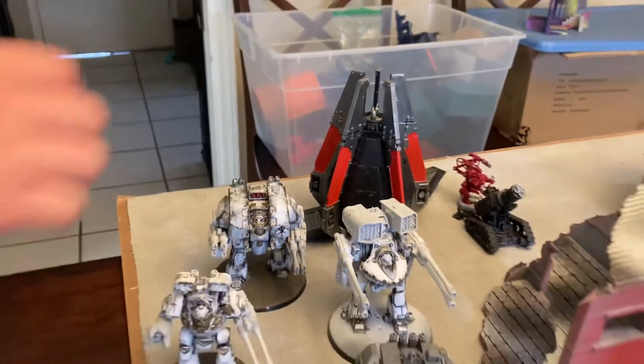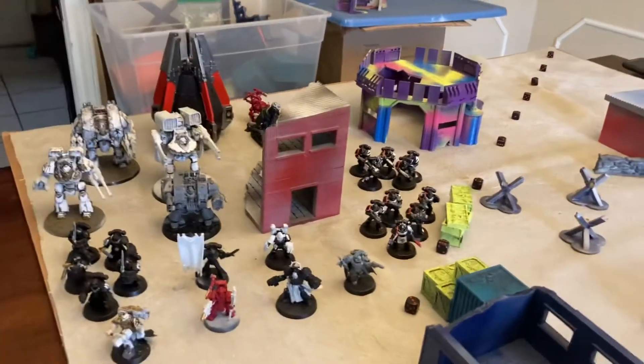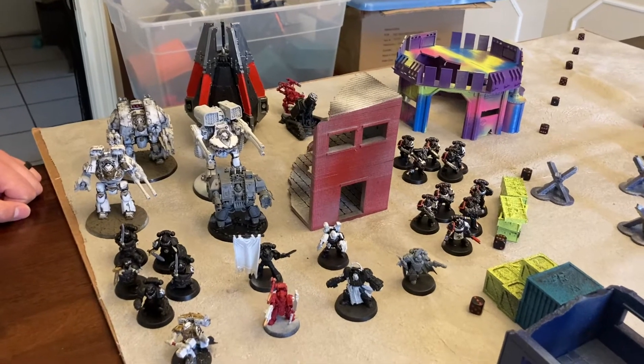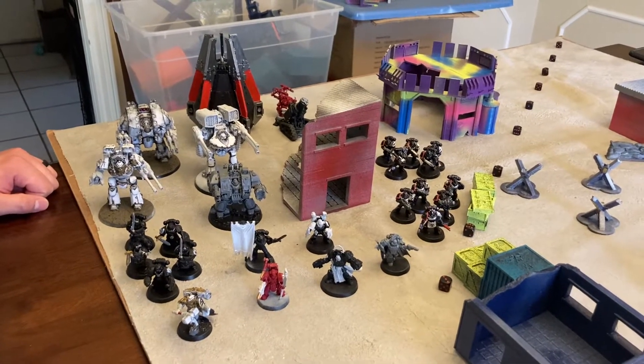He happens to be exactly 2000 points on the nose, which is a bit alarming. It'll be amazing. Very different style list here. We'll put up the secondaries picked on screen, but I had Engage on All Fronts, Bring It Down, and Priority Targets — which means we need to put the objective markers on the board. It is the Priority Targets mission number 33.